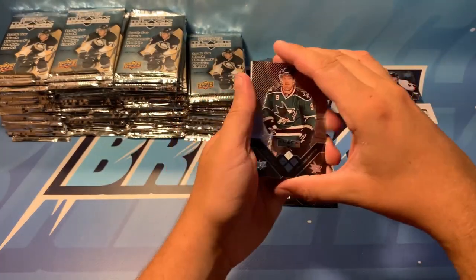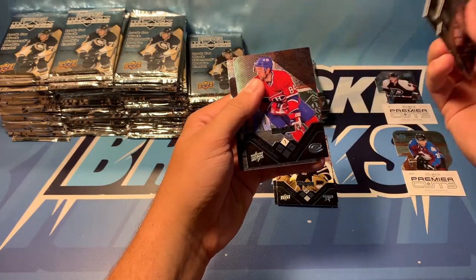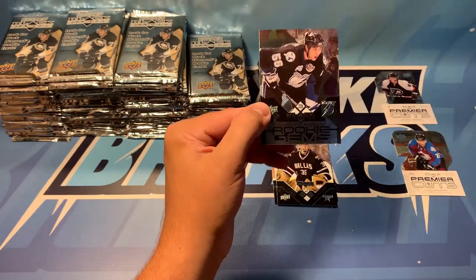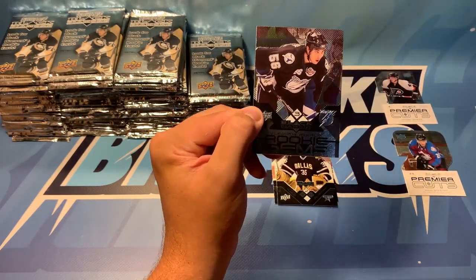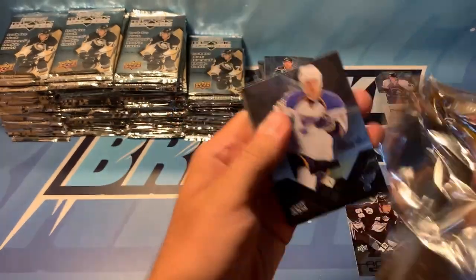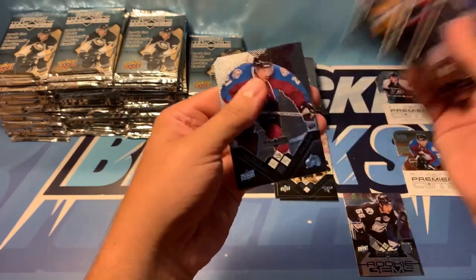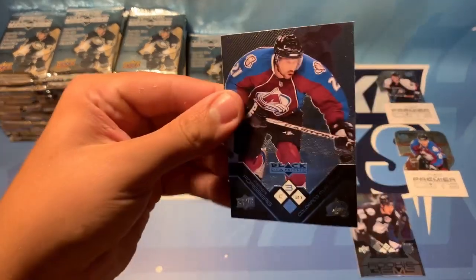We've got Milan McCulloch, Pierre-Marc Bouchard, Brendan Shanahan, Guillaume Latondres, and our rookie gems of Vladimir Mahalik. We've got Correa, Wolski, Redden, Thomas, and Forsberg for the double diamond.